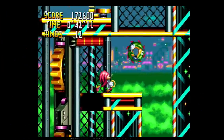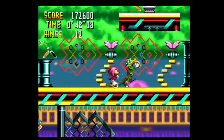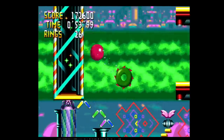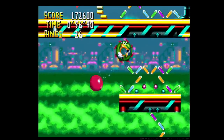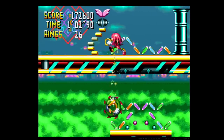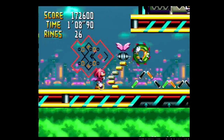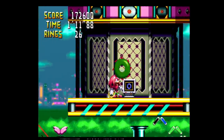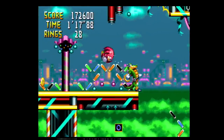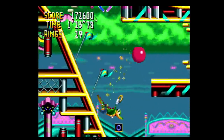Knuckles Chaotix was developed internally by Sega CS, a group comprised of talent that helped create the likes of Sonic 3 & Knuckles, Sonic CD, the GG Shinobi, Ristar, Phantasy Star 4, and Virtua Racing Deluxe. It came on a 24 megabit cartridge and certainly didn't lack for content — it's actually a fairly long game that has multiple endings and a save battery to keep your progress. If you are looking for something on your 32X to play, it's actually a fine choice given your other options. With that said, I would definitely recommend this more for the Sonic fan out there. Underneath the new tethering system, there is still a fun and familiar experience here that will bring joy to those that had fun with the previous games.